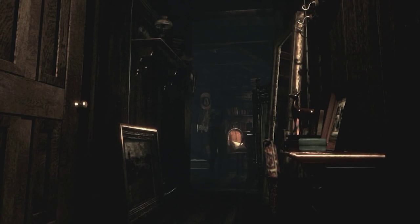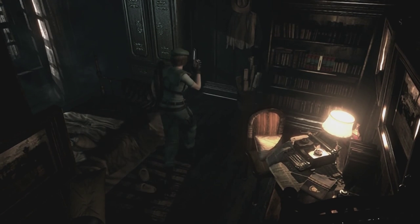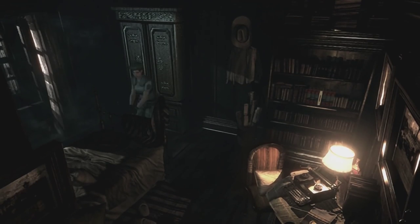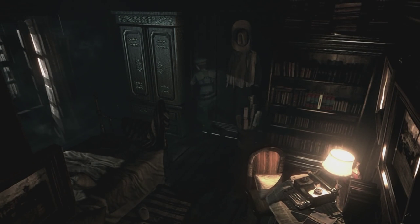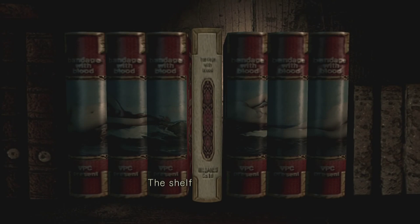There's more ink ribbon there to pick up for saves. There's also a typewriter in here — wow, that's close to the other typewriter. We can't access that area; maybe we can push this cupboard. There's something flapping around — moths and butterflies, all part of the game. Let's see if we can push this cupboard inwards. The shelf is lined with red books — the same book we've got in the back. There's one white book sandwiched in between them.